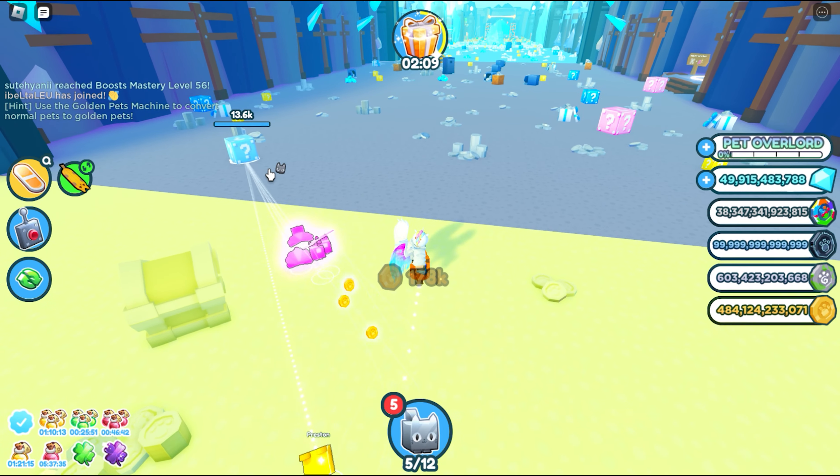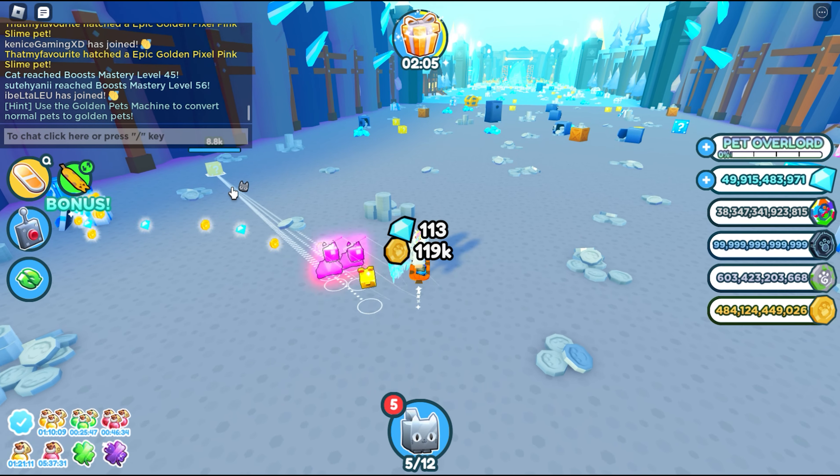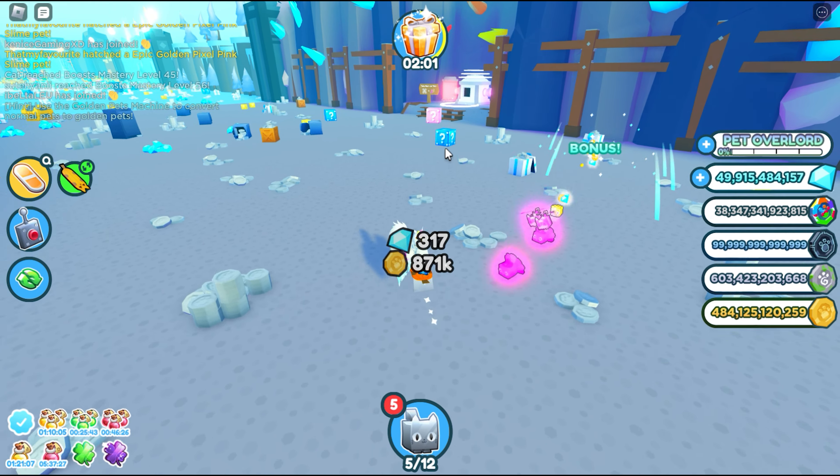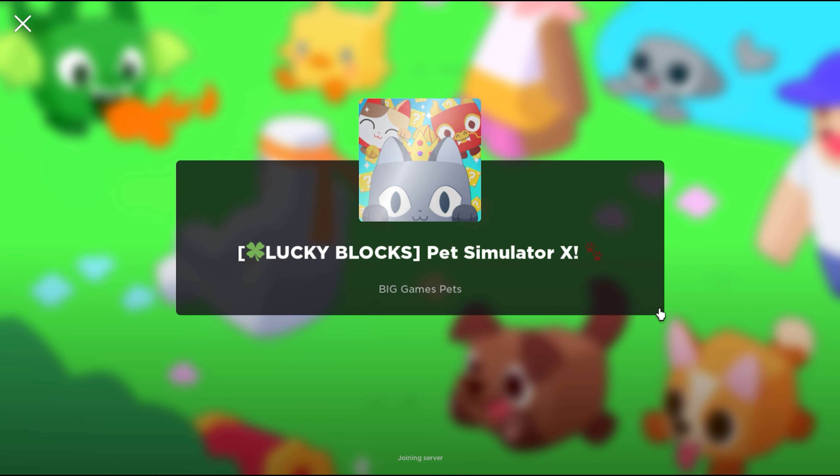So there are blue, there are yellow. It's time to grind guys. I'm gonna give you tips on how to hunt blocks all by yourself. First you must leave the server. Then click on the PetSim X description. Then you go to server guys. Check the exclude full server. Then put ascending here. Then look for 1 out of 10 people. Then join. So there you have it — you will be hunting your Lucky Blocks all by yourself.